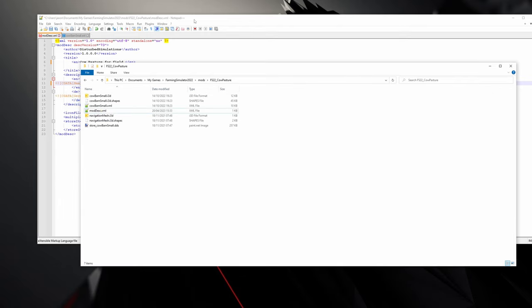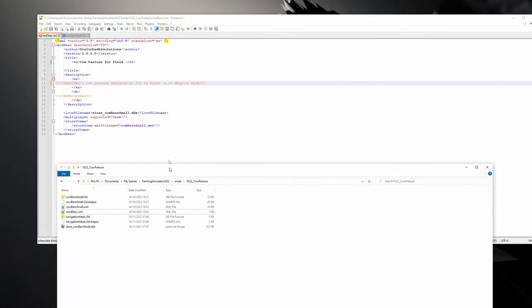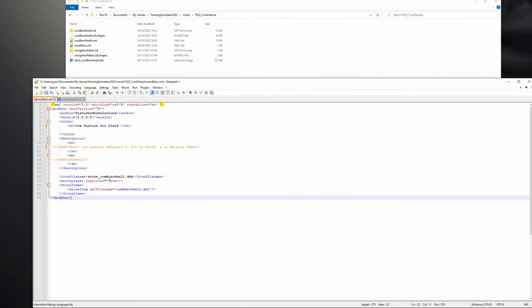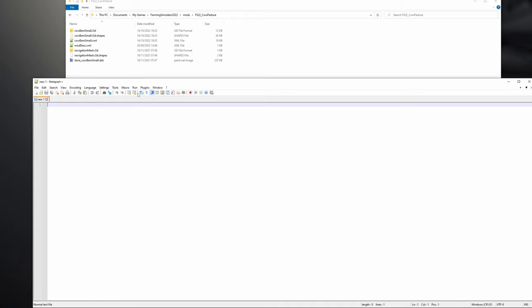Go back to your mod description and make sure the icon file name is the same — 'store_icon_small_cow_barn'. And the XML file name should be 'cow_barn_small.xml' if you haven't renamed it. Save and close that for now.